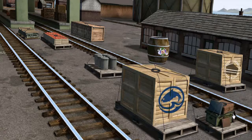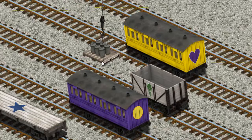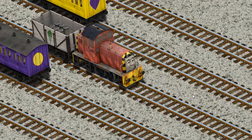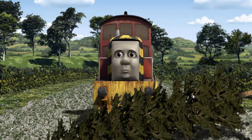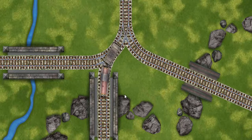It's a busy day at Brendam Docks. Thomas and his friends have many deliveries to make. Salty must haul the rubbish cans to Whiff's waste dump. Help Cranky. That's it! Let's lift and load. Now the cargo must be loaded. You found it! Salty went through the countryside. Suddenly, Salty had to stop. He would have to go another way. Help Salty find the track that goes over the shortest bridge.